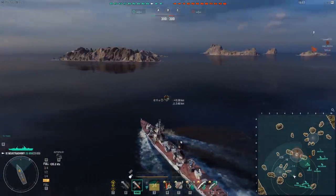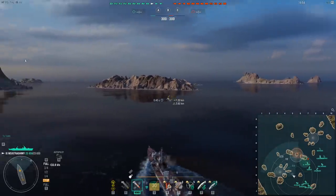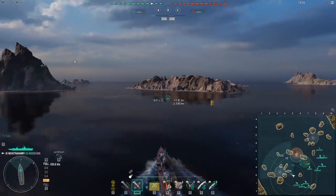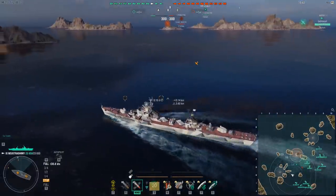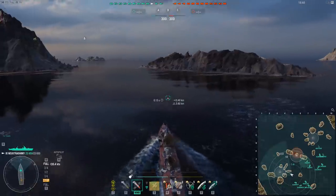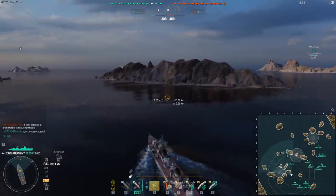Moving on — the Neustrashimi. Well, it's a deity with a gimmick. It's a steel destroyer, which means you can only buy it with steel as of now, but as far as I understood, it's one of the ships that are being moved away and will be available much later for another resource. However, the Neustrashimi has a gimmick.